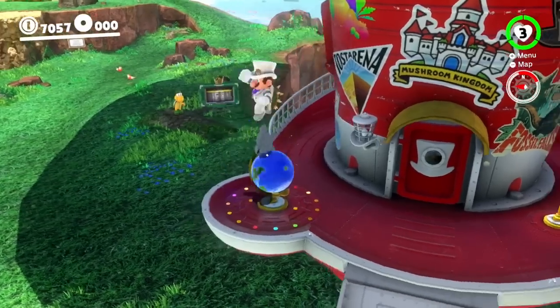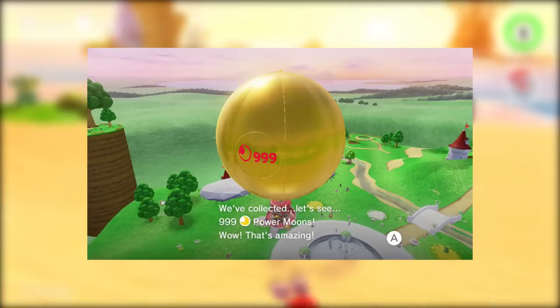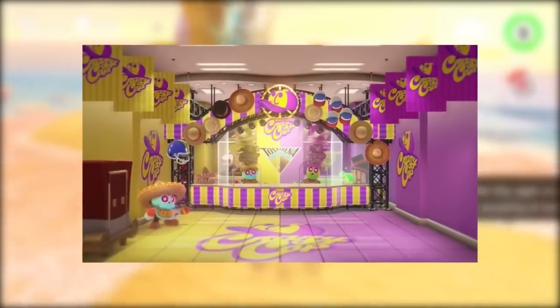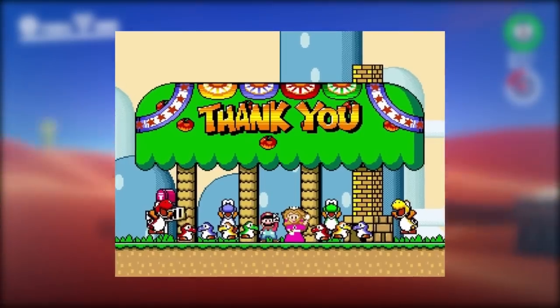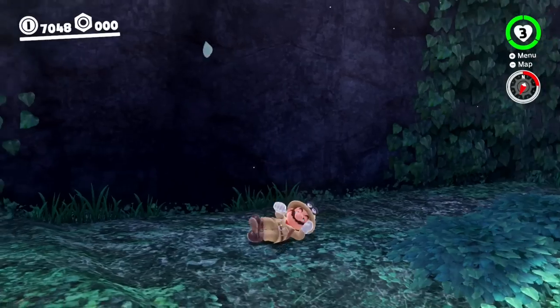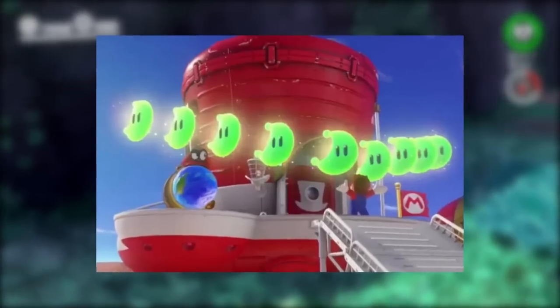Jumping on the globe right outside of the Odyssey will play a music box cover of Jump Up Superstar. While you can technically get 999 moons, most of them will have to be bought from stores since there are only 880 scattered throughout the game. The Moais in the Sand Kingdom actually hum many classic Mario tunes when captured, like the Super Mario NES Overworld theme and the Super Mario World Ending theme. If you leave Mario idle for long enough, he will fall asleep. When in this sleeping animation, a bird will sometimes sleep on his nose, and the color of that bird will always correspond to that Kingdom's Moon.